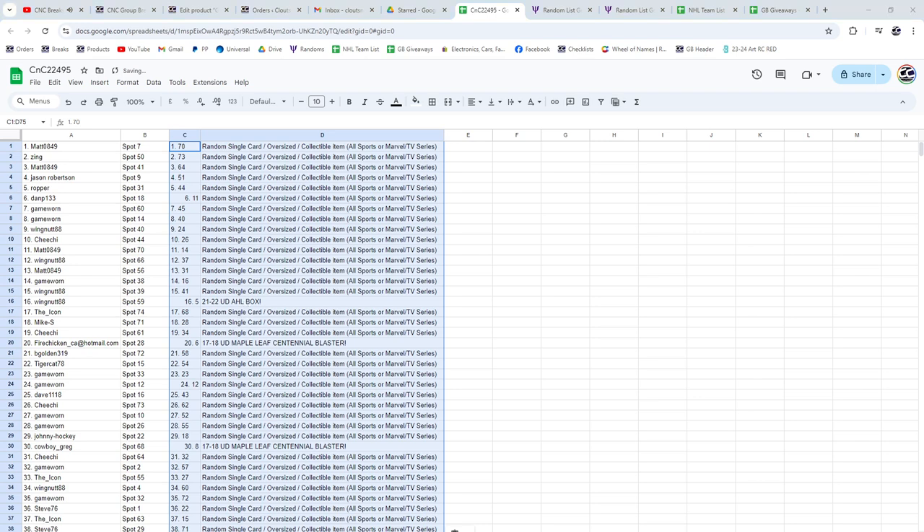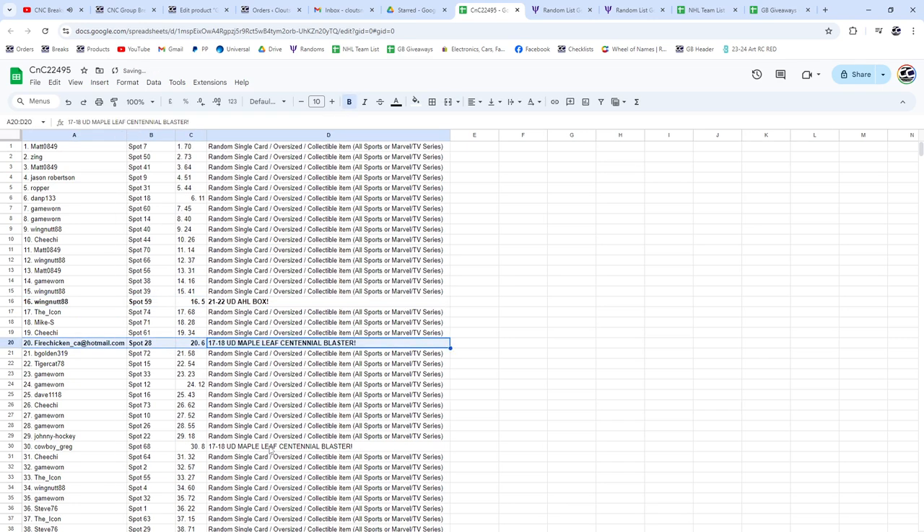All right, I'll just go over the ones who've got the items. HL Box goes to Wingnut — congrats. Centennial Blaster, Fire Chicken. And Centennial Blaster, Cowboy Greg.